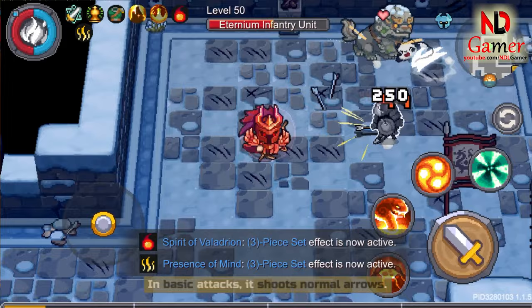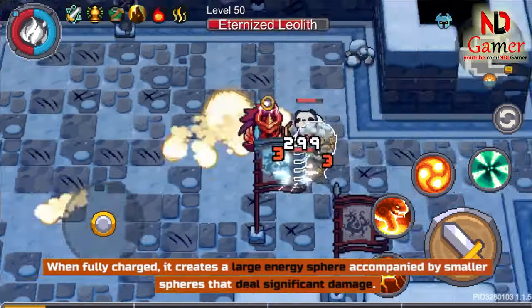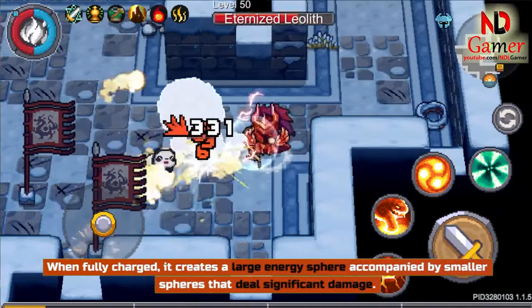Then, Veladrian's Great Bow. In basic attacks, it shoots normal arrows. When fully charged, it creates a large energy sphere accompanied by smaller spheres that deal significant damage.